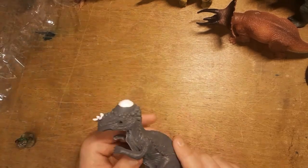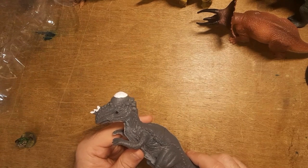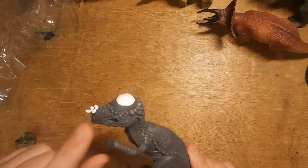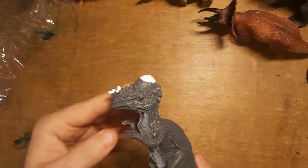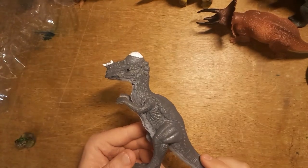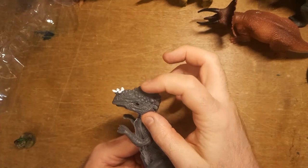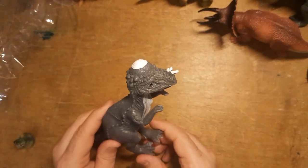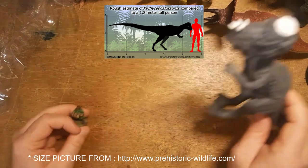Next we have a Pachycephalosaurus. What I'll instantly be doing is sorting out that bone dome on top — I'm going to paint it bleach bone. I'll pick out his teeth while I'm at it because it looks like he's wearing a cap. I forget what that headgear is called — please remind me in the comments below. But cool, and for scale with Hugo — yeah, these dinosaurs are great, super super pleasing.